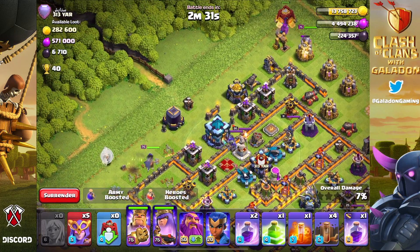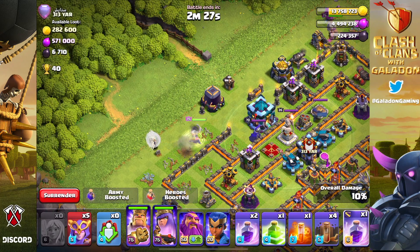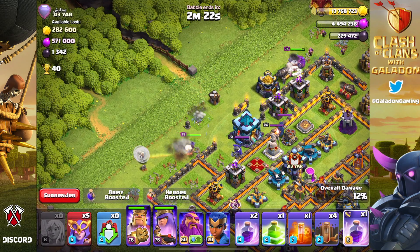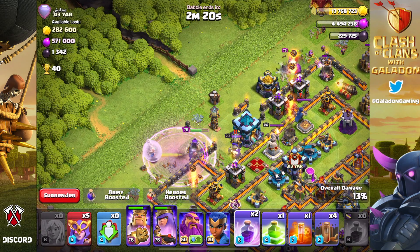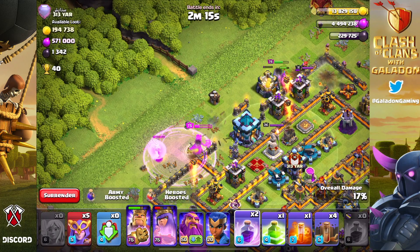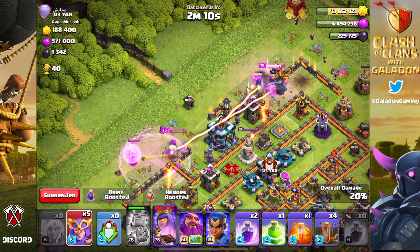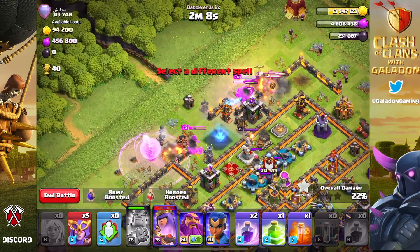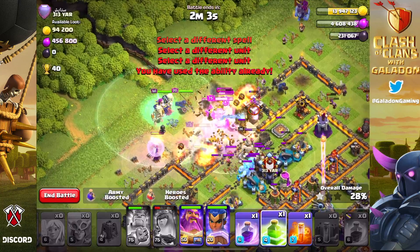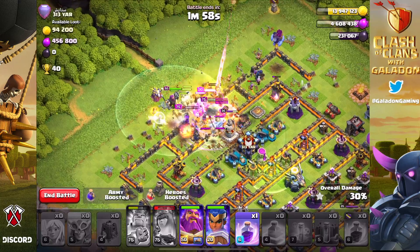I go back and forth between 'that is so stupid' and 'that is the funniest thing ever.' Generally, like any other attack, we just try to do a little bit of funneling. I've got kind of a queen charge, and she's going to roll through the town hall on her own. We waited, and the Archer Queen takes down the town hall — I didn't know which way she was going to go, but I'm thankful she went towards it.